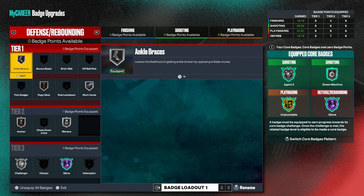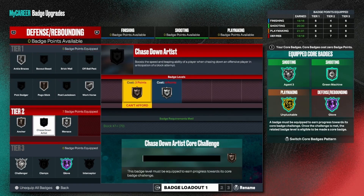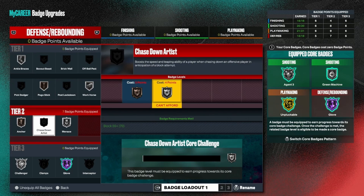When it comes to my defensive badges, these are the ones I run on my 3-and-D. I don't run Chase Down because I'm not really a believer in getting chase-down blocks. You can put it on if you have more badges — it is a very good badge — but I like to just be in front of somebody, get the stops, and play the defense.